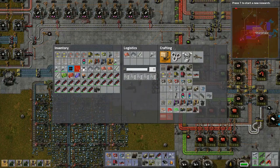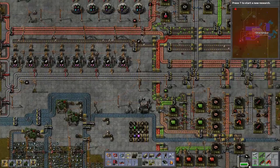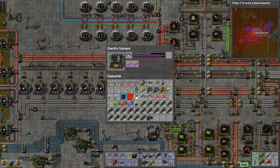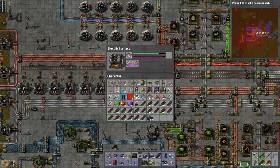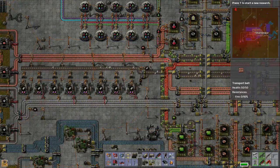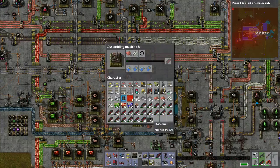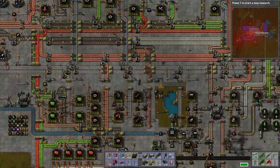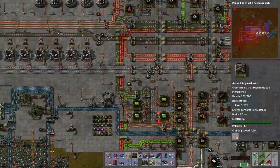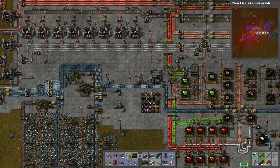Let's create a bunch of those storage boxes. I just can't keep up — this sucks up all the steel, this continuous creation of ammo. But we need it. Once these two are full then we're okay and the steel should back up into these buffer chests.